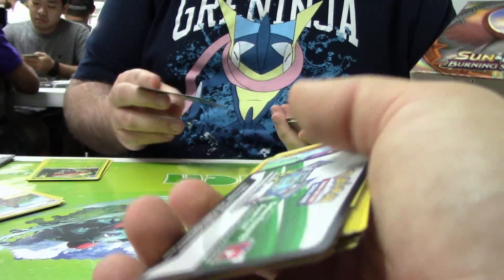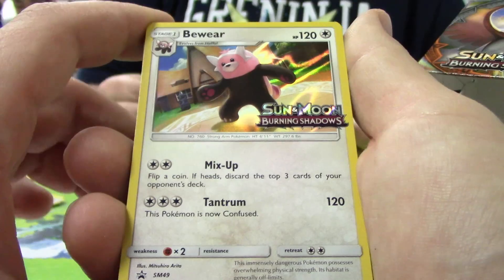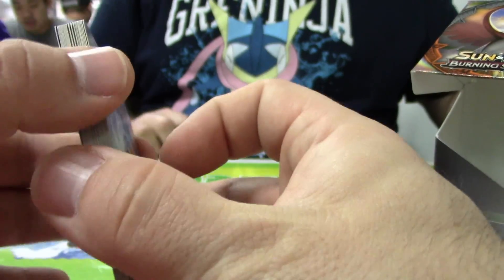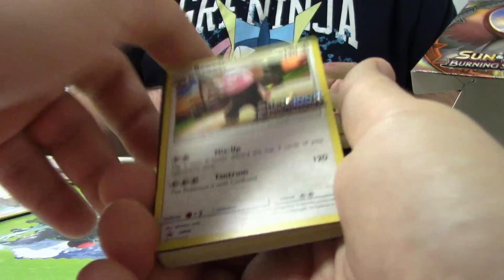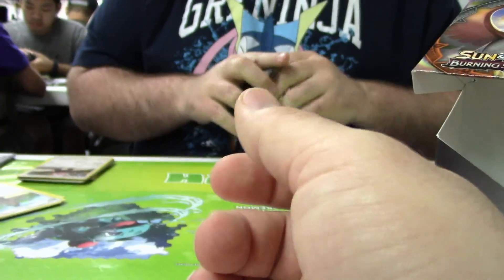When you think about it, it's pretty good that we got Beware, because for a pre-release deck it can be very useful. Three energy for 120 is actually pretty good for pre-release. There's also Mix Up — flip for heads, discard the top three cards. You could put this with Rhyperior and just start wrecking house. I mean, 40-card deck — for real.